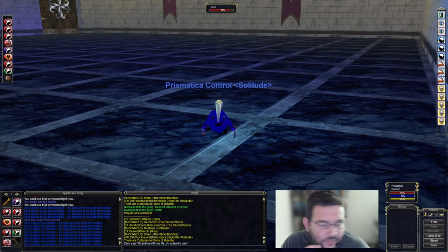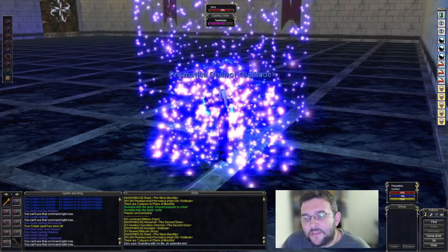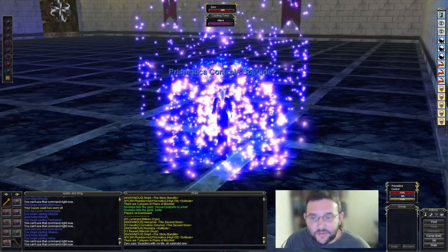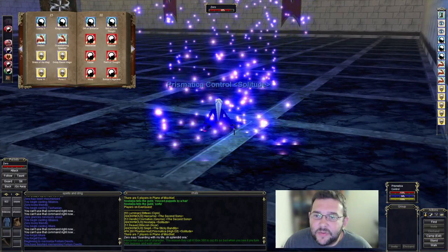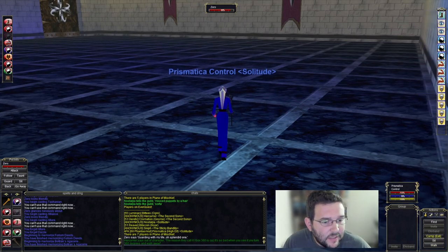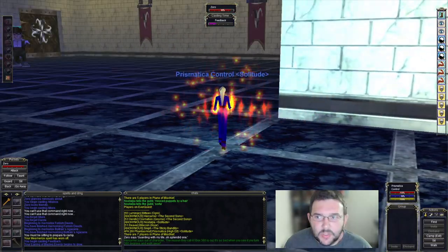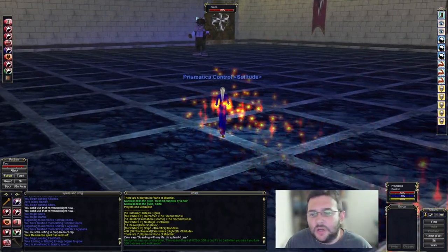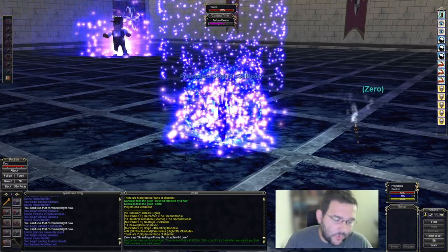I keep the pet parked there and use Dazzle on them a minute and a half before the repop is going to occur. Then I just overwrite the Dazzle with a Mez — remember, you can always overwrite a longer duration mez with a shorter duration mez, so if you start with Dazzle or Entrance, you can always work your way back down. Once I have it charmed, I'll switch out a lure for Boltrans. This is one of the things a lot of enchanters miss: just because you charmed the mob with a lure doesn't mean you have to use a lure during a charm break. Boltrans is much faster, so having it as your charm break spell is significantly safer.